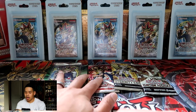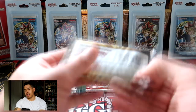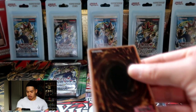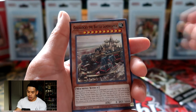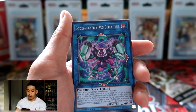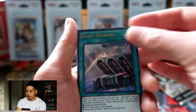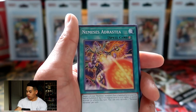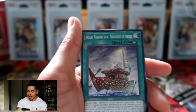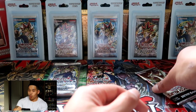Opening another Eternity Code — we got Crimson Resonator, Goldilocks the Battle Landscaper, Codebreaker Virus Berserker, Ancient Warriors, and Heavy Forward as our ultra rare — very nice! We also got Red Familiar, Nemesis Adrastia, Ancient Warrior Saga, and Ancient Warriors Fearsome Zhang Yuan Yuan.